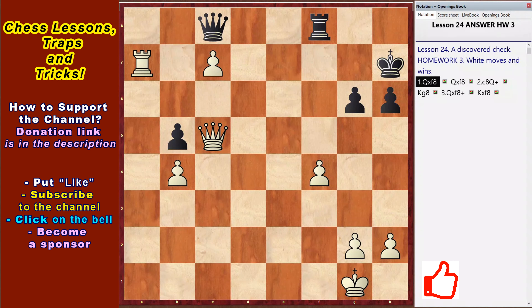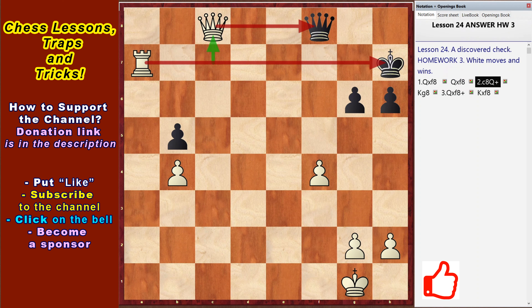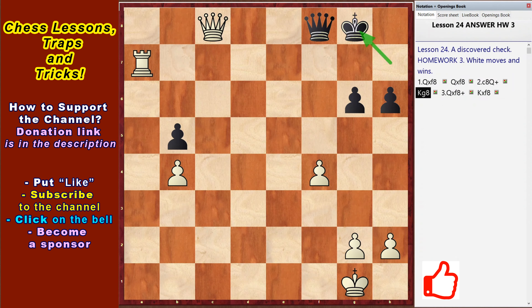Homework 3 – Qxf8, Qxf8, c8, Qxf8 check from the rook, Kg8, Qxf8 check, Qxf8 and White wins.